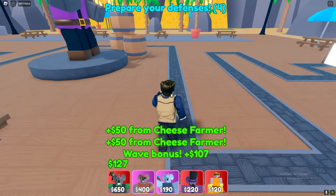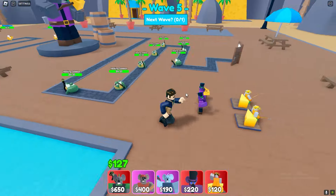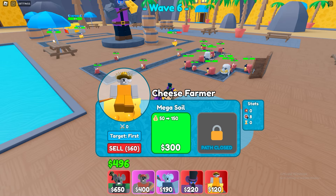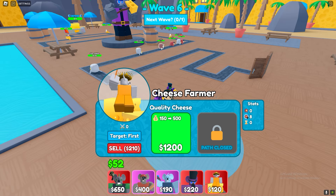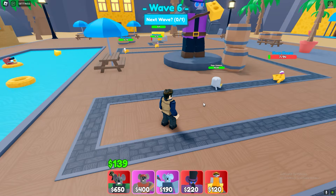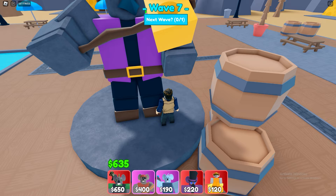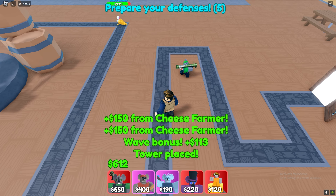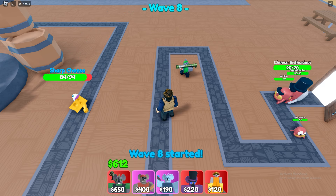Now upgrade both cheese farmers. Go for your first rocket rat. Now keep placing rocket rats until you have five placed, and try to stop them in this area on the screen.